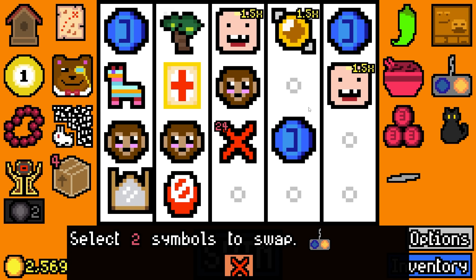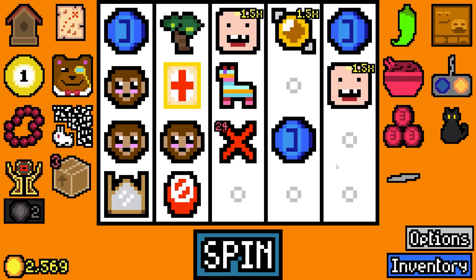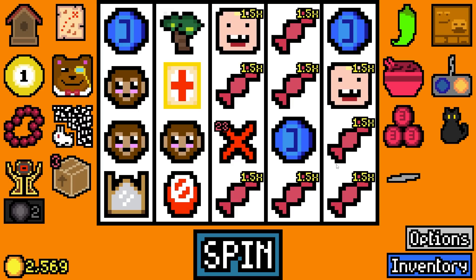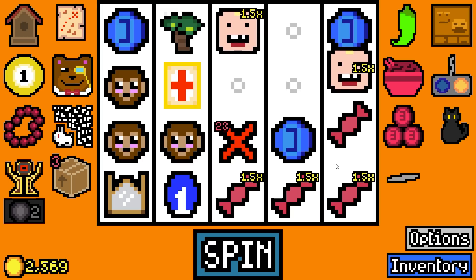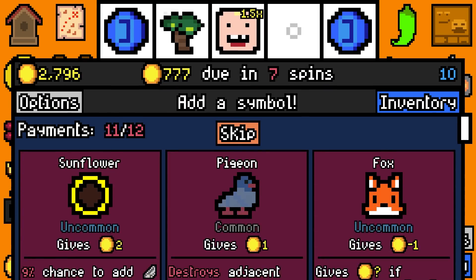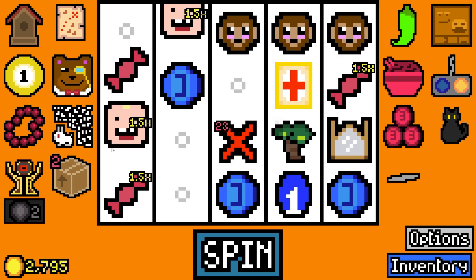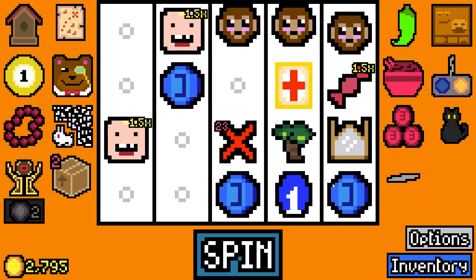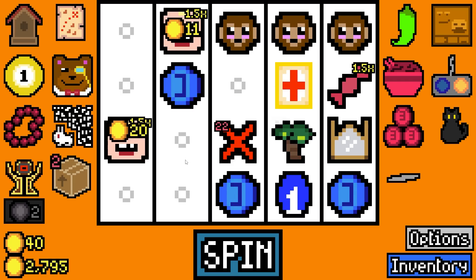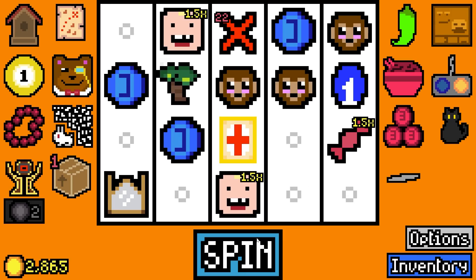I can't swap with an empty slot so I couldn't move the mirror or the pinata to be next to both toddlers. Oh my god - look at all the candy! The egg - if this egg spins eight times it turns into a super egg, I've never seen it happen yet. They are too far away so I'm just gonna move this one to here instead. 777 is due in 6 spins.